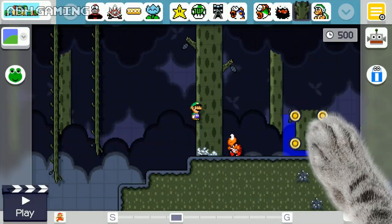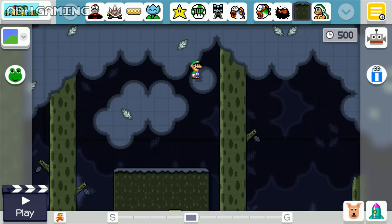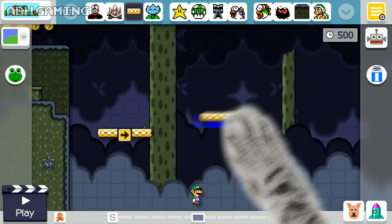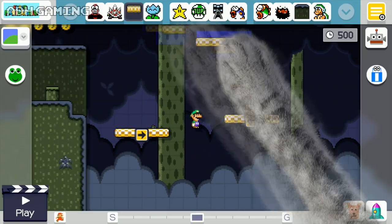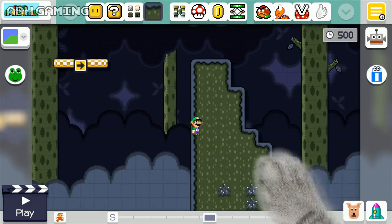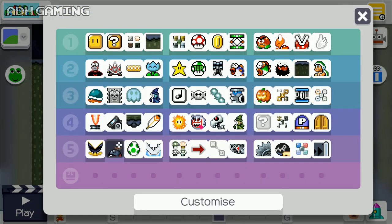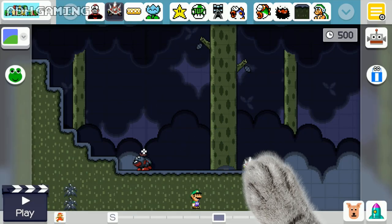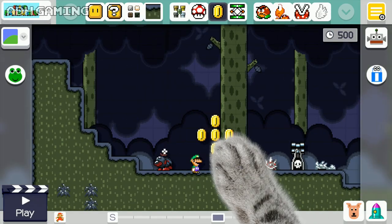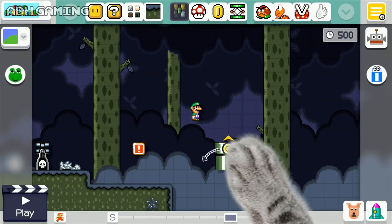Let's use some of those semi-solid platforms, which give off a really nice background effect — we've got tree trunks and a platform there. A few coins up top. Let's build a few platforms over to the right just to get across this area. The wiggler has been changed to a darker, creepy version, along with the spiny as well.